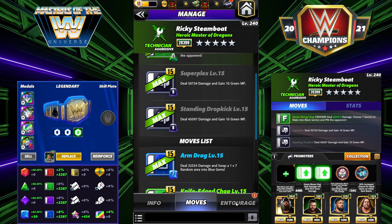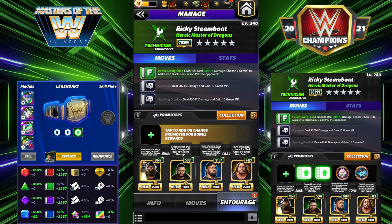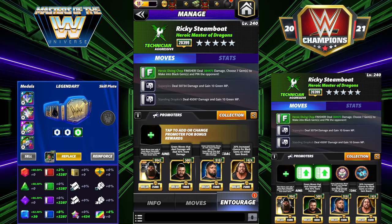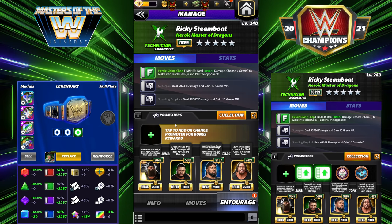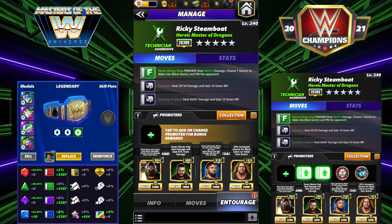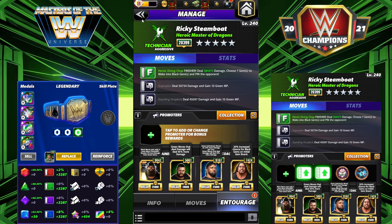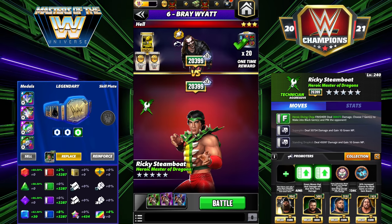For the entourage — shout out to the viewer who told me about the exclamation button to bring up the tooltip for trainers. I didn't know that, so now you'll have the tooltip on screen. We're going to run Bray for four more black MP, KO for green move damage at 45 percent, Jey Uso for 10 more, and NWO Big Show for 20 increased chance of black gems on the initial board.